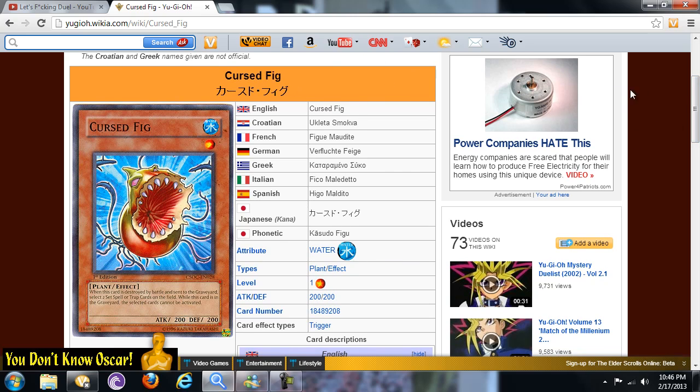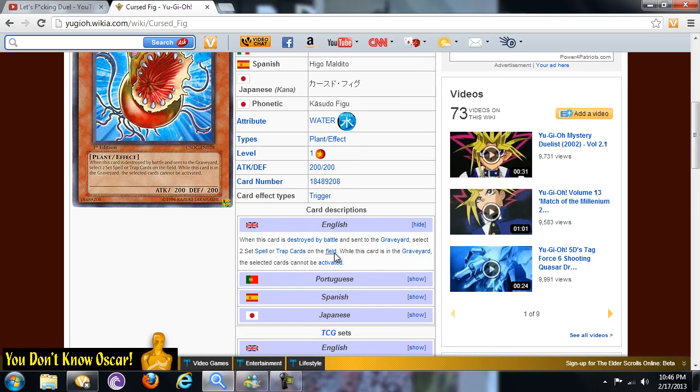So let's explain what this card does. Cursed Fig — it is a Level 1 Plant effect monster from Crossroads of Chaos. When this card is destroyed by battle and sent to the graveyard, select two set spell or trap cards on the field.